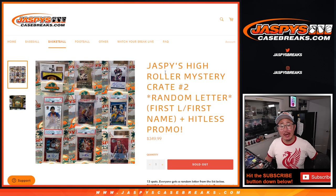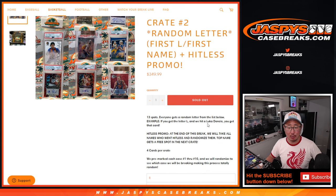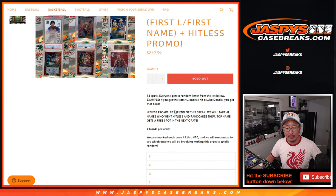Hi everyone, Joe for Jaspi's CaseBreaks.com coming at you with Jaspi's High Roller Mystery Crate number two. It's a random letter break — first letter, first name — plus a hit list promo. So if you don't get a hit, there's only four cards per crate. If you don't get a hit, we'll randomize your names, and the top name will get a spot in the next crate.